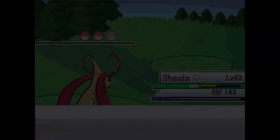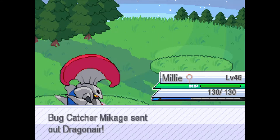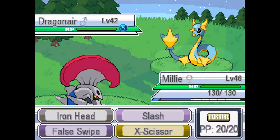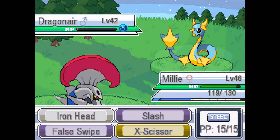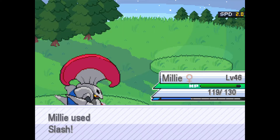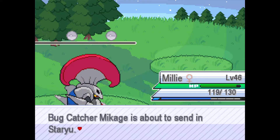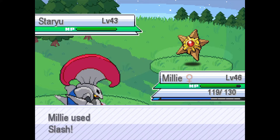Next up is a Dragonair. Millie can handle the Delta or regular Dragonair — using X-Scissor which almost takes it out. Switching to Slash. Millie gains experience. A Staryou comes out — staying in with Millie, using Slash. It doesn't KO and the opponent uses Psychic, but Slash cleans up the kill.